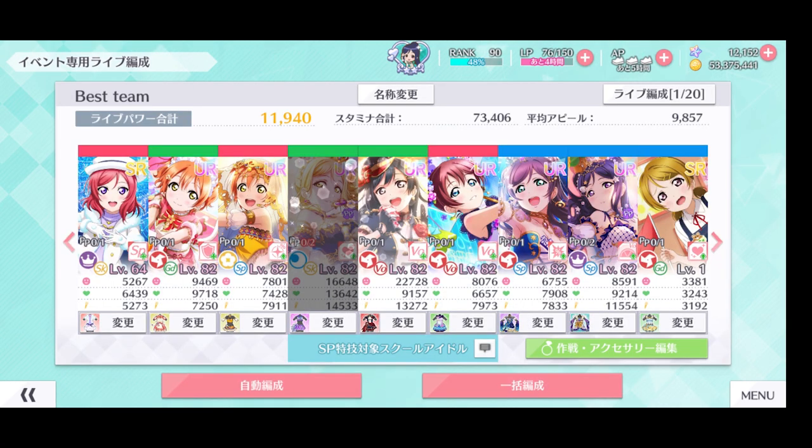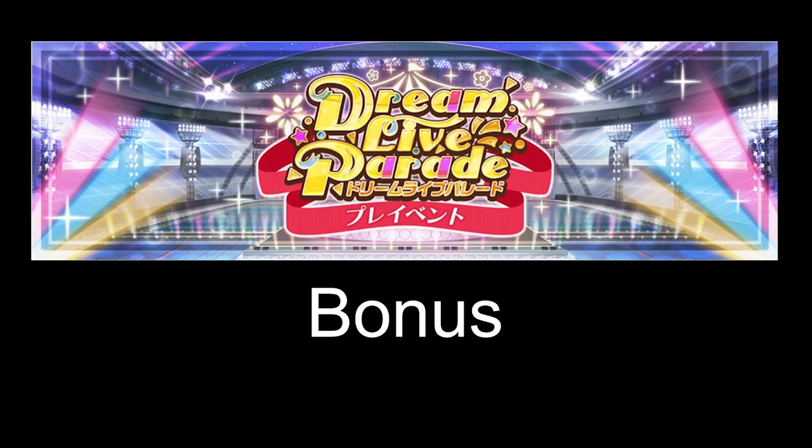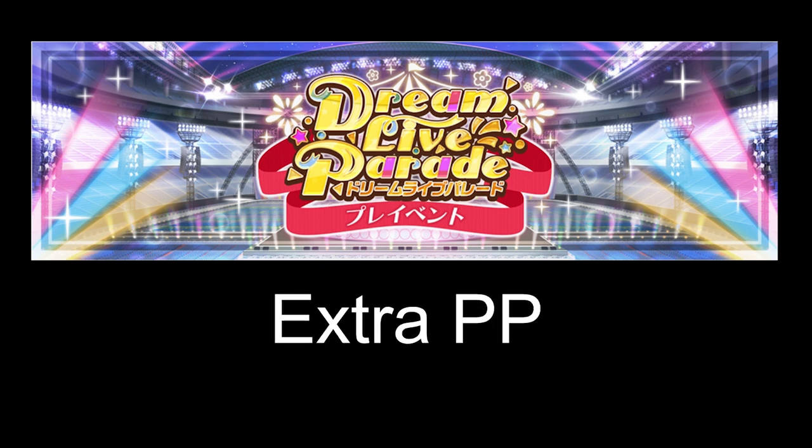There is a limit on how many times you can use a member in the event. Every member now has something called PP. It acts as a counter on how many times you can use the member in the event. Every time you use a member, her PP will be decreased by 1. Just like how SBL gives bonuses to certain groups of members, DLP also has a similar mechanic, but instead of increasing stats, DLP bonus gives a certain group of members 1 extra PP.